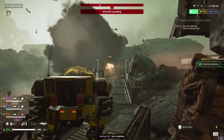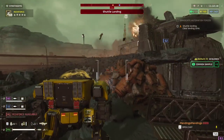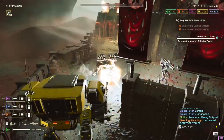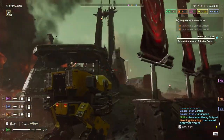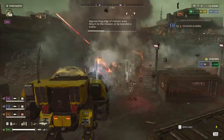Against the bots, this is a little more of a struggle. You may want to equip a shield generator backpack until you are used to finding your footing in the exosuit. The shield will clip out and still protect you. The XO49 can blow up fabricators from a distance and does well to storm a stratagem jammer or detector tower. I also had a really fun time using it on an eradicate mission.